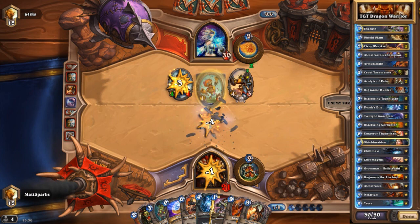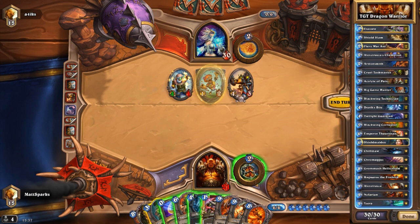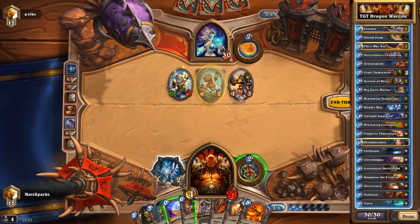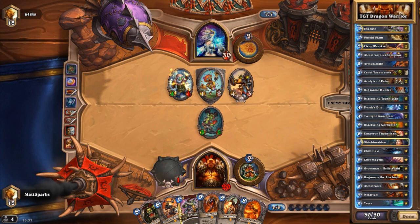Also at two mana, we have an Armorsmith. We've only got one Armorsmith, so it's probably best to play this before you start making trades. We only have one Cruel Taskmaster as well in this deck. This is kind of alien to me because I'm so used to playing Control Warrior — I've been playing Control Warrior for well over a year now. Cruel Taskmaster does one damage to a minion and gives it plus two attack. You can use this on your own minions to buff them up, or use that one damage to finish something off on your opponent's side.